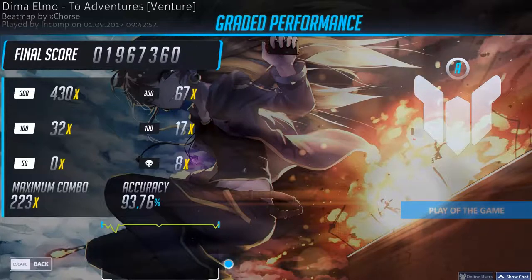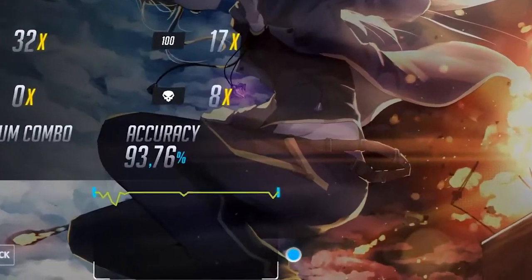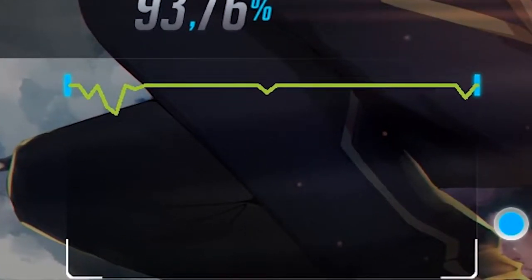The hitburst icons are fine — nothing special, nothing to criticize. The performance graph is actually pretty neat. However, it looks like the graph line crosses over the blue tick on the left but ends just before the blue tick on the right. Maybe move the left one a little bit leftwards more.